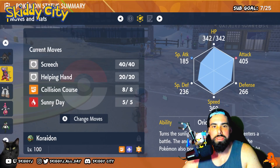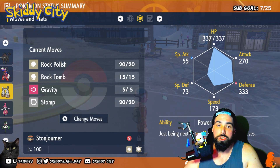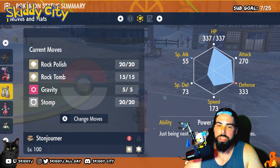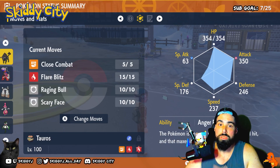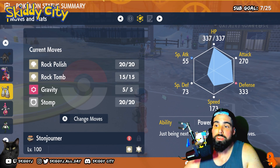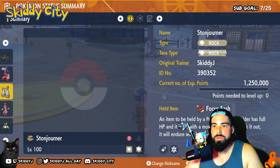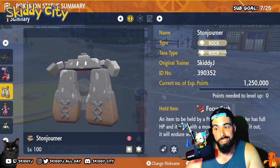On top of that, I'm thinking we bring Stonjourner with Power Spot ability, which is another 30% boost to damage from the Tauros. For this slot I'm thinking we go Attack Cheer, with a Focus Sash held item so it doesn't get knocked out.